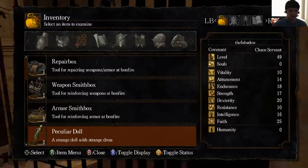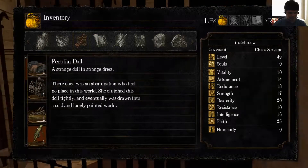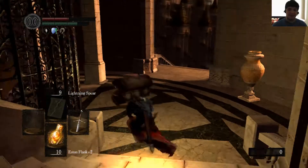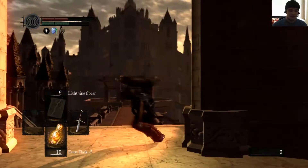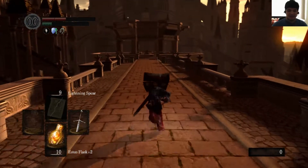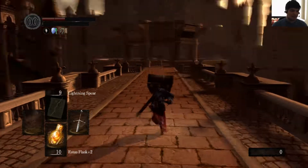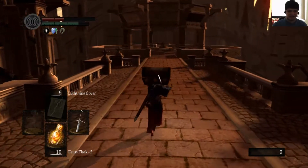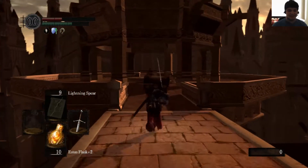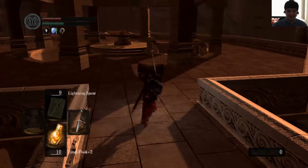The peculiar doll. It says in the description something about a painted world. That, my friends, is the Painted World of Ariamis — where we will be going for farming, and to see Priscilla, the most beautiful boss in all the game.